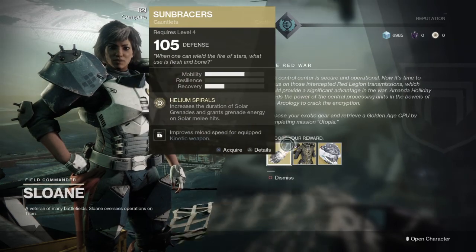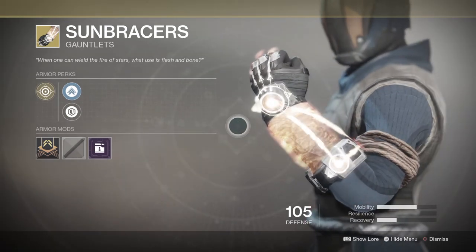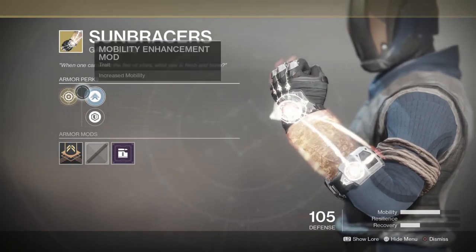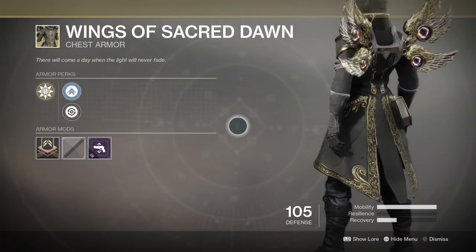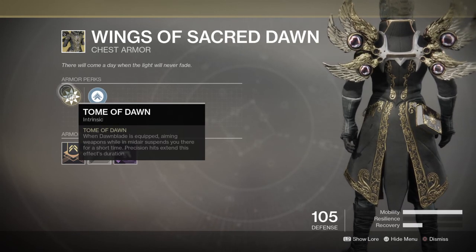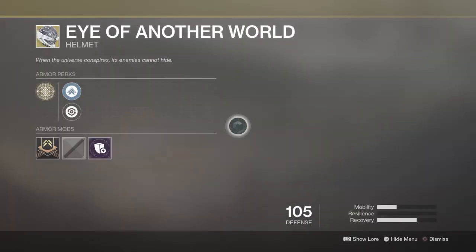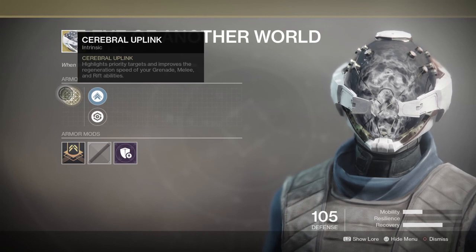So I'm on Warlock and I get to choose one of three exotic armor pieces — I happen to choose the helmet. Here are the Sun Bracers, which is basically a ripoff from the Sun Breakers from Destiny 1 — they still look just as sick as they did, honestly even better. Then we have a new exotic seen in one of the Destiny 2 trailers called the Wings of Sacred Dawn. Bungie has done a very good job designing the new exotics and really making them look exotic. And then this is the helmet I chose: the Eye of Another World — it looks sick, with that cloudy effect inside.